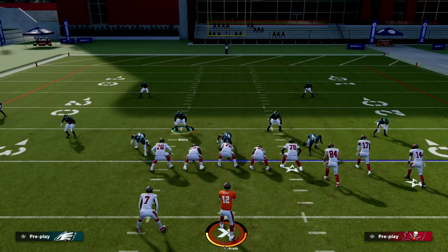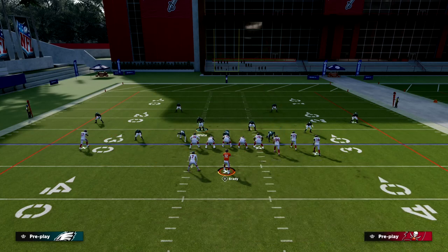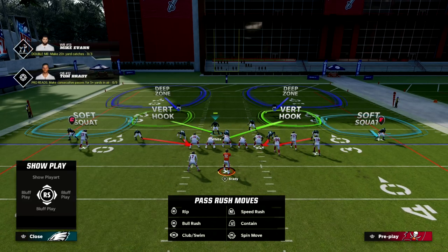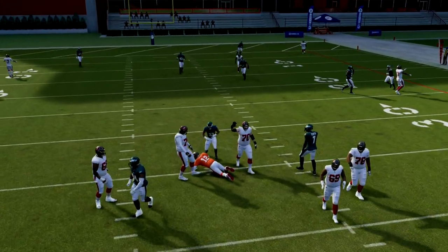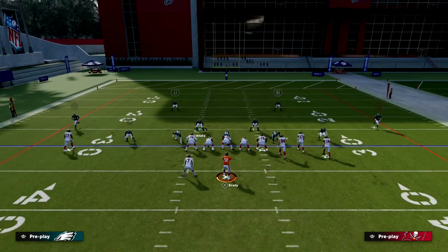Let me show you another route combination so you can understand what is more common. Say they did something like this route combination — a lot of times this pressure is going to come off of both sides. You see here he still gets bumped like that, but a lot of times that pressure will come without that tight end flat.